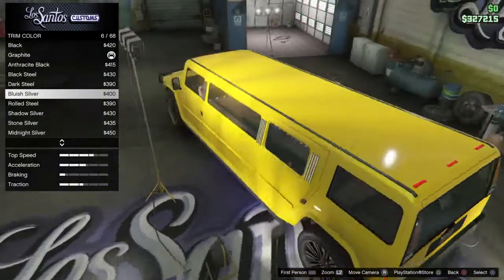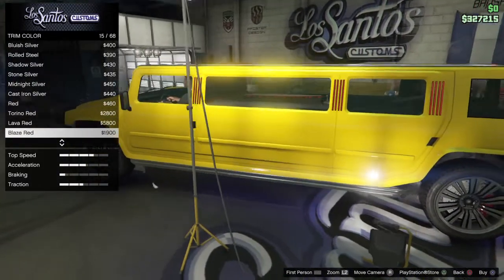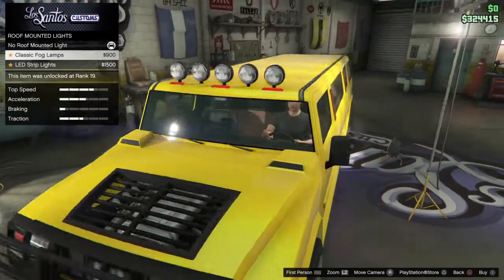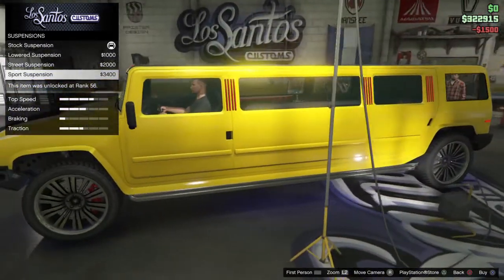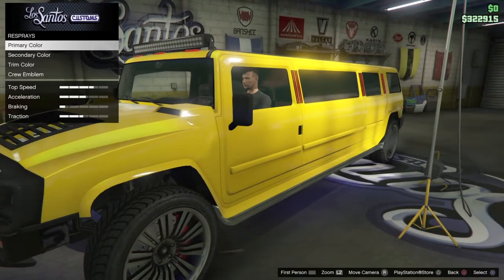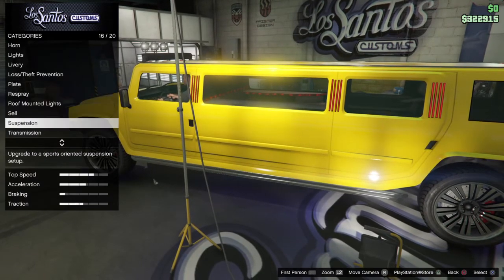Wait — this thing has LEDs on it? No way! That instantly makes up for the bad interior. I'm thinking like a red — yeah, Torino red. That looks good and it would wrap around the side. Definitely getting the LED strip. For suspension, I think it actually takes away from the look so I'll leave it stock.